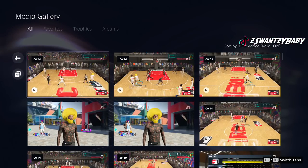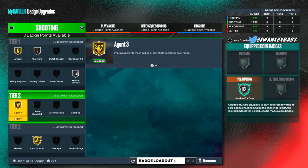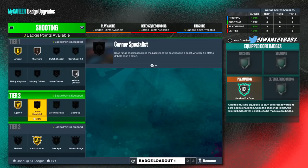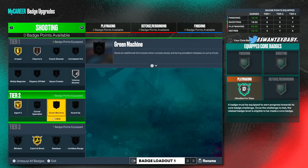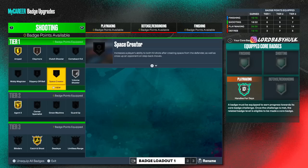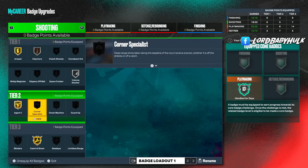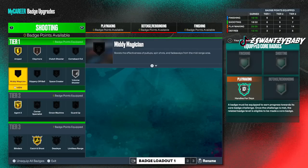Dead Eye isn't what it used to be. Blinder is similar. Corner Specialist — some people say it doesn't work, some say it does. Green Machine is said to activate after the third shot, so it's not as critical. Guard Up — some people say it doesn't even work. Space Creator is all dependent on your playstyle. Your main badges as a ball handler are: Agent 3s, Amped, Catch and Shoot, then Volume Shooter and Claymore, with everything else being personal preference.